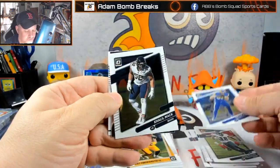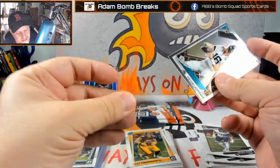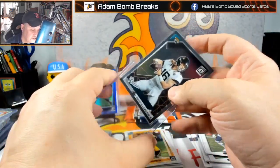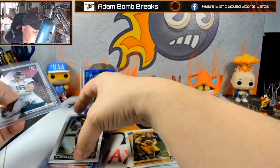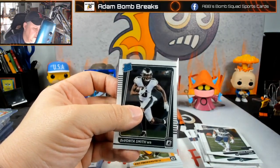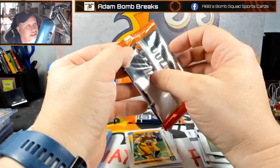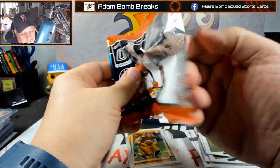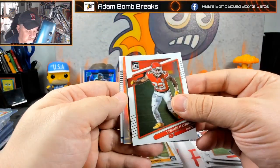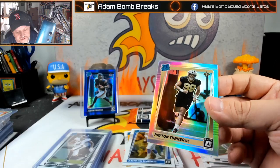Got an insert coming — looks like the rookies. Khalil Mack, Trevor Lawrence, and a Devontae Smith insert. Optic has been rough in general, but I've top-loaded more in this than I have in a couple of mega boxes. Devontae on the base. Usually you get a base Jalen Waddle and you're happy about it. Another silver — feels like we got more than our share. Rated rookie Peyton Turner, good defensive player, and Rashaun Slater.